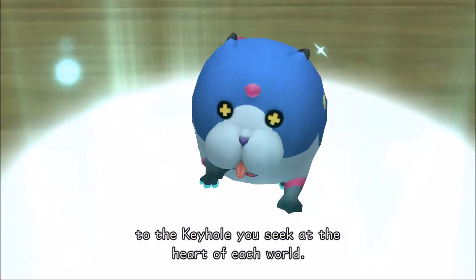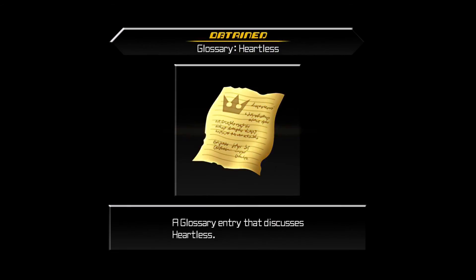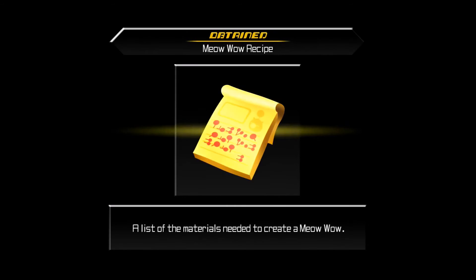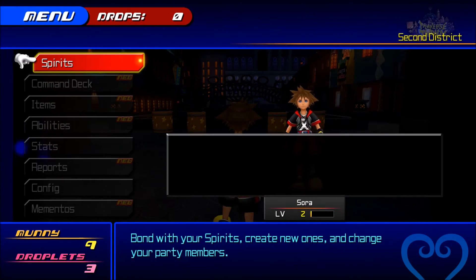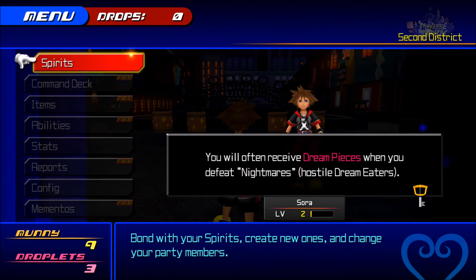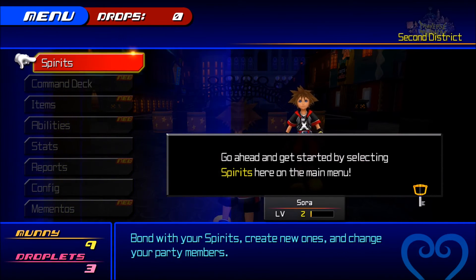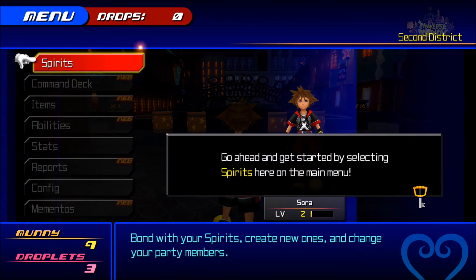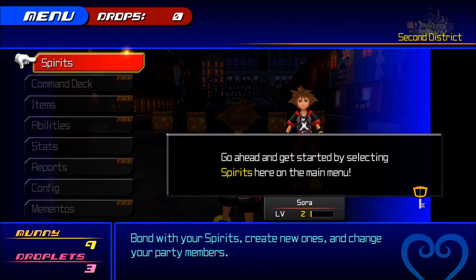What in the hell is that? It's like some sort of adorable abomination. Glossary Heartless. Meow Wow recipe! Like I said, they were on all of the acid. You'll often receive dream pieces when you defeat nightmares — hostile dream eaters. You can use those dream pieces to create spirits — friendly dream eaters. One wonders how many enemy names they can come up with. They had Heartless, they had Nobodies, they had Unversed, now they've got Dream Eaters, and bugs from Coded too.